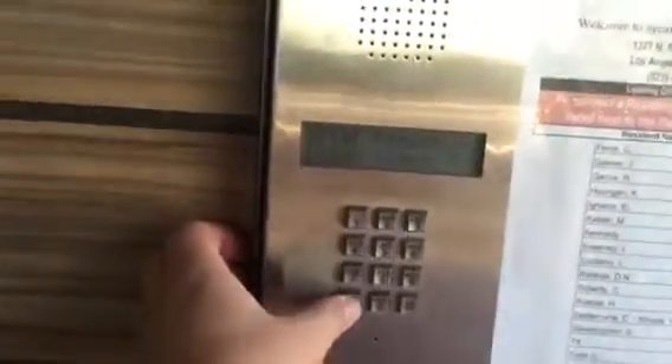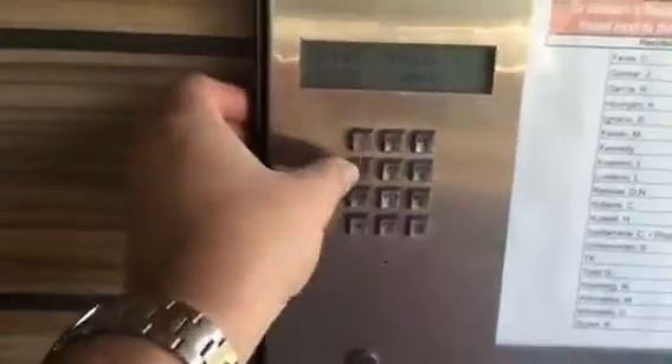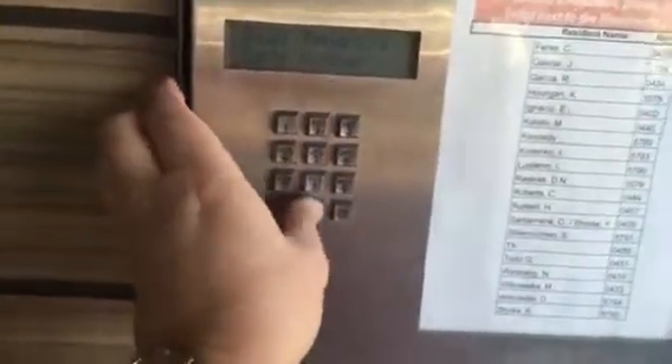What you have to do is go to where there is the interphone and type this code: star 1470. You will hear a buzz — try to open in any case — and immediately go to this other door.